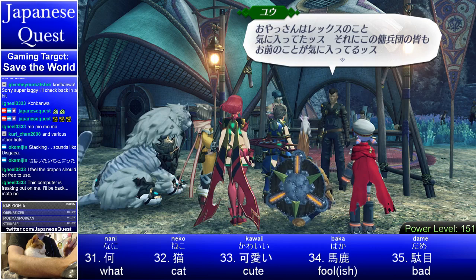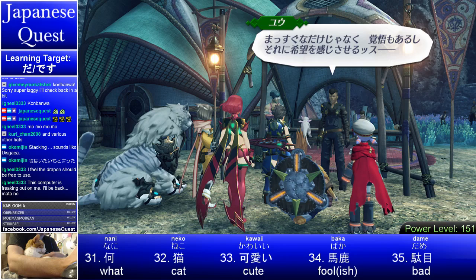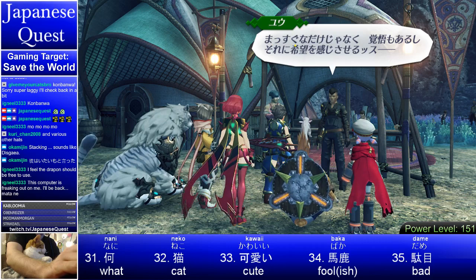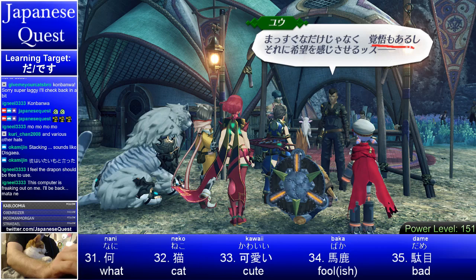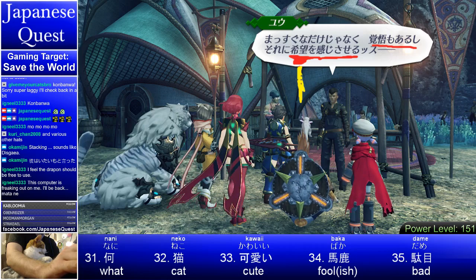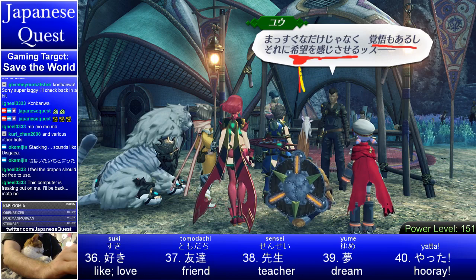In addition, everyone else in the mercenary guild — they like you as well. So you make everyone feel hope. And if you've ever seen the movie Shawshank Redemption, you know that hope is maybe the most important of things.